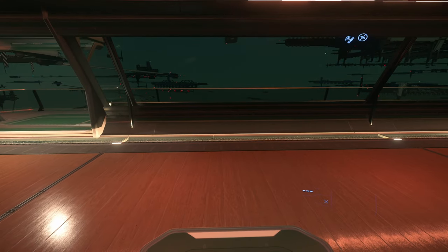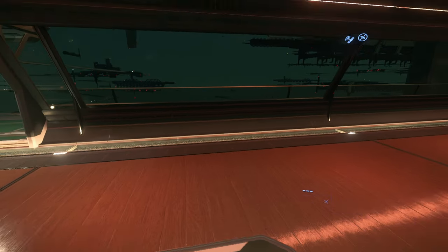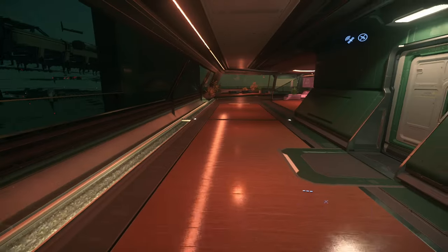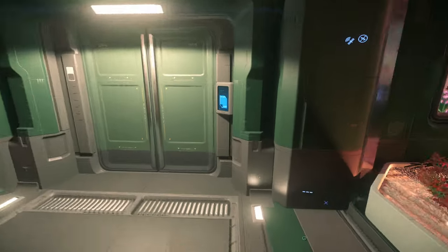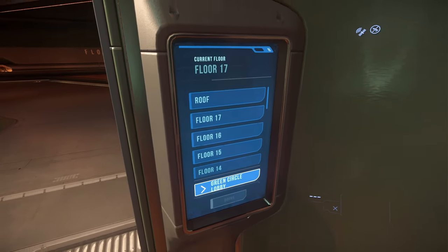So you spawned at Orison — this can be one of the more difficult places to navigate, but don't worry, I got you. So you walked out of your HAB — that's right in here, you walked outside. Nice place to be. Enjoy the view down in the Cloud City. Turn to your right, past the Lounge, here is the Elevator. Interact with the Elevator to call it, get in the Elevator, and press Green Circle Lobby.